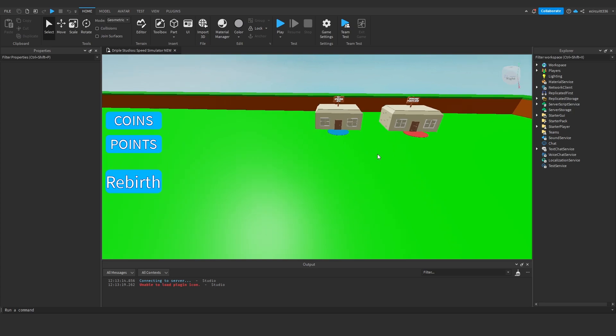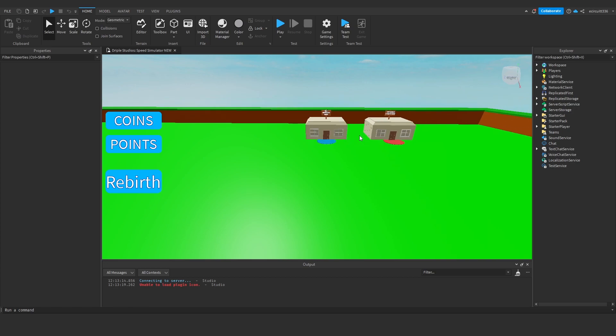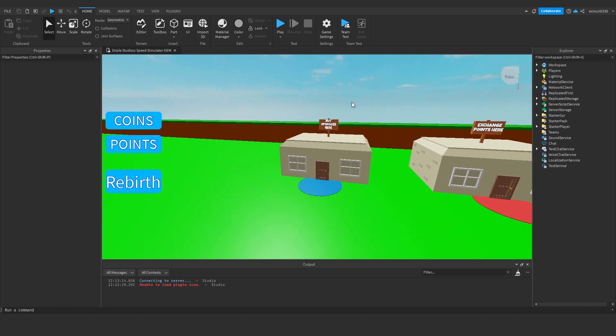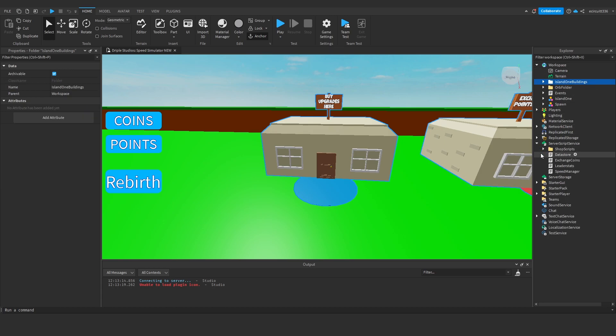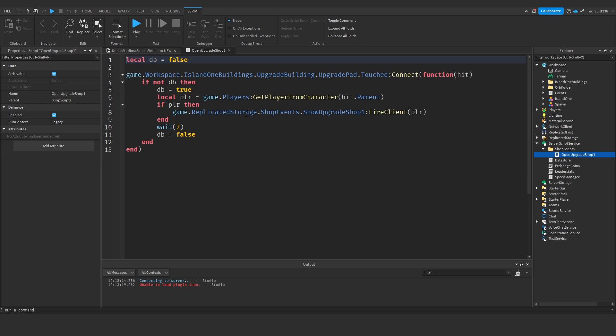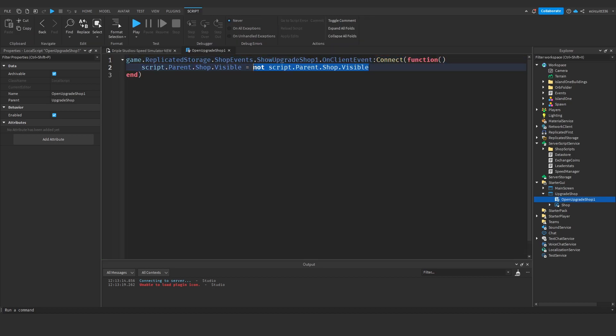Today we're just going to make the stamina; we'll make the upgrade in a future video. But before we start, I want to fix a couple of things from last episode. We made the shop last episode, but inside the shop scripts, under 'upgrade shop one', when we fire the upgrade shop one client we're doing that whenever they're touching the pad. In the starter GUI, upgrade shop one, rather than setting the visibility to true we are setting it to what it's not, which may cause flickering. So we're going to set it equal to true.